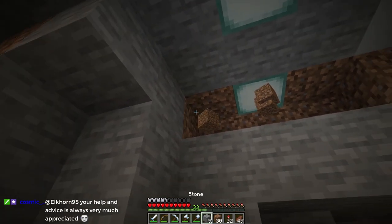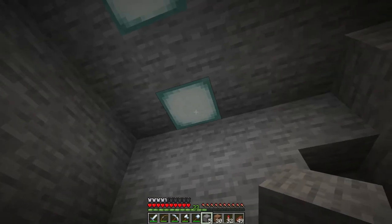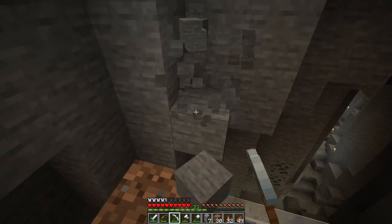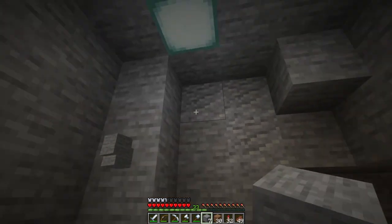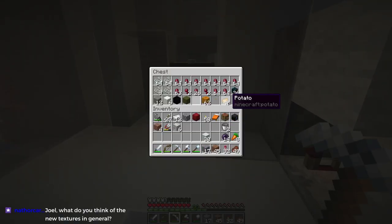I suppose if I use my shovel then I don't have any problems of potentially taking out the concrete. I do really like the new andesite texture though — I have to say, that's pretty cool. I think we want to keep that there. Carrots and potatoes should not be there, neither should pumpkins.